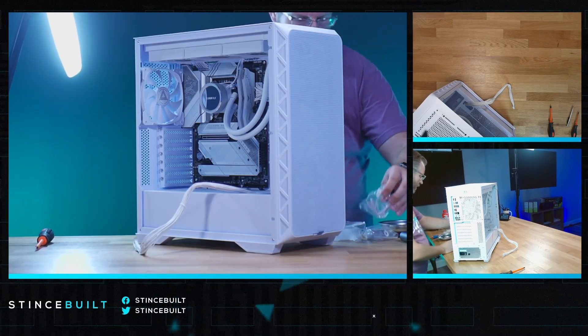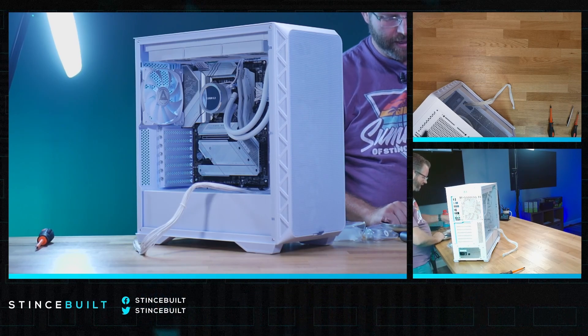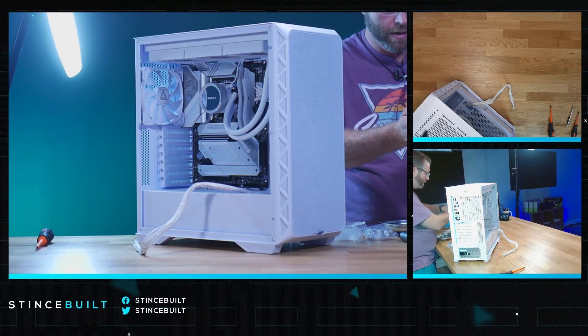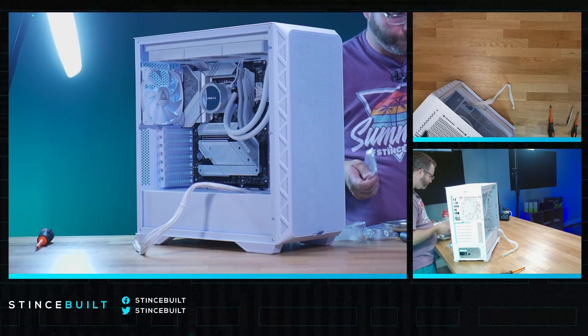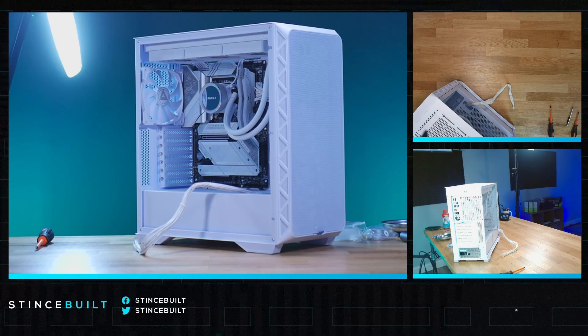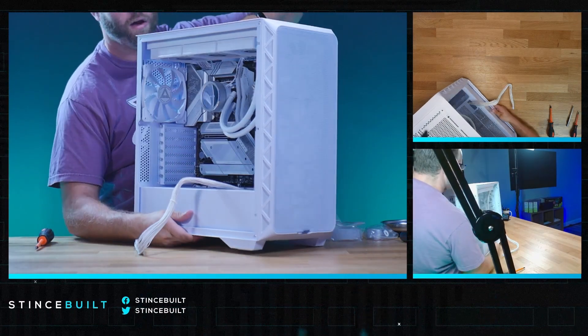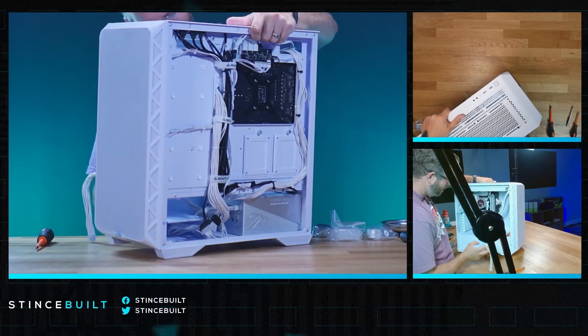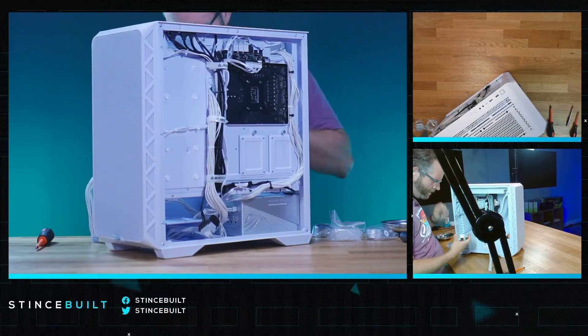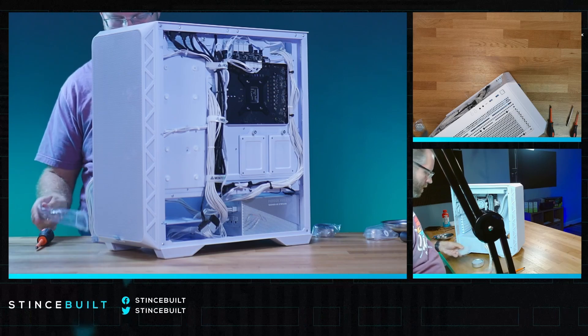All right, we are going to change the pump cover out on the Lian Li cooler. We'll put all the screws we don't need into the little bag. We're going to swap the cover to the mirrored RGB puck instead, because the customer likes RGB.